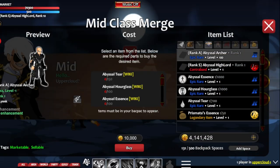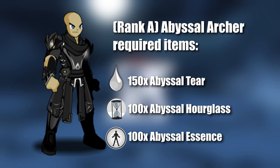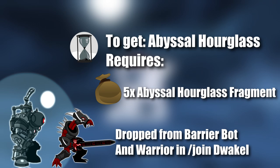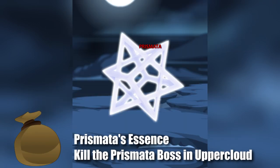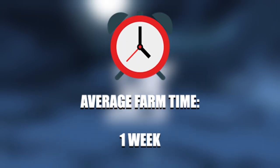You will need the rank A version Abyssal Archer to then evolve to rank S Abyssal Highlord, plus the items needed to get the rank A class, and also Prismata's essence that you get by killing the Prismata boss in Upper Cloud. The average farm time for Abyssal Highlord is 1 week — don't forget to use the bot.